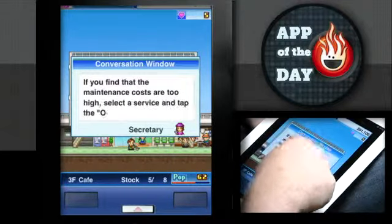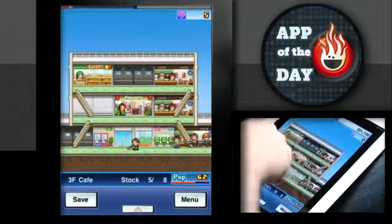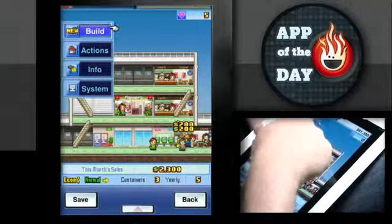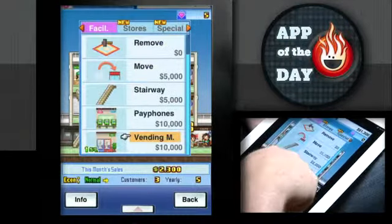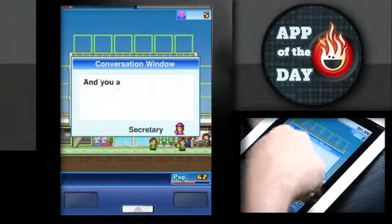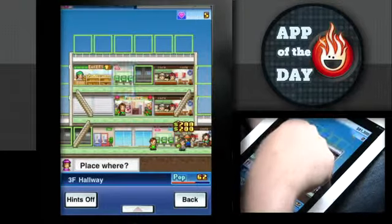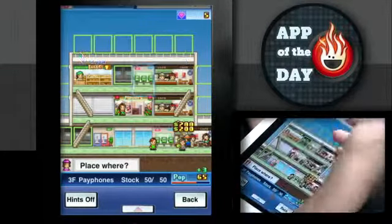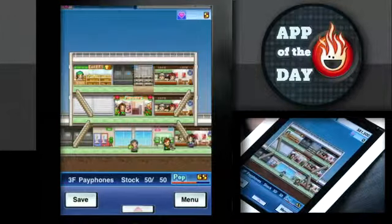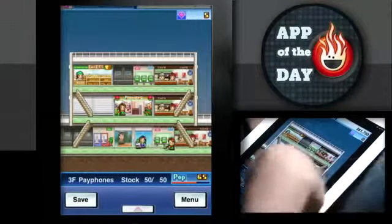I like the idea that you own all these stores as well. It's a no-franchising faceless multinational corporation. When you put certain types of stores together, they play off each other and become more powerful. For example, if I put pay phones on the floor with the bakery and the cafe, the reputation goes up for everything on that floor. People like getting croissants and talking on the phone. I used a pay phone just 15-20 years ago.